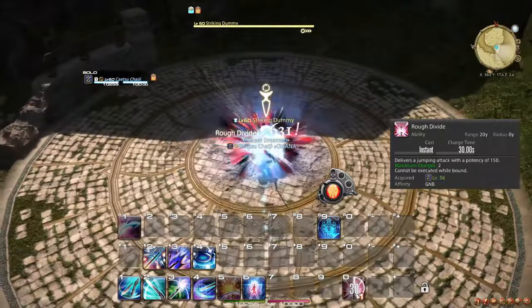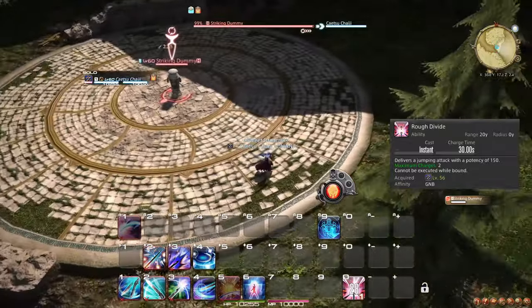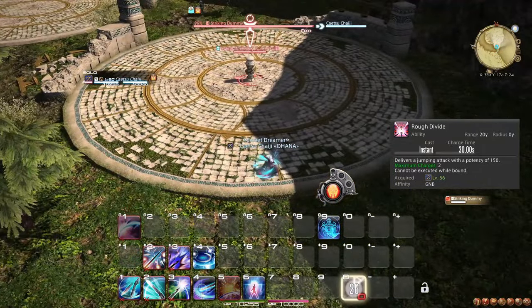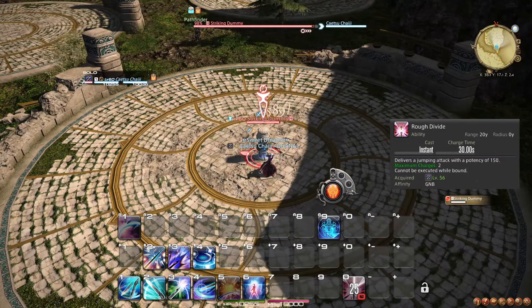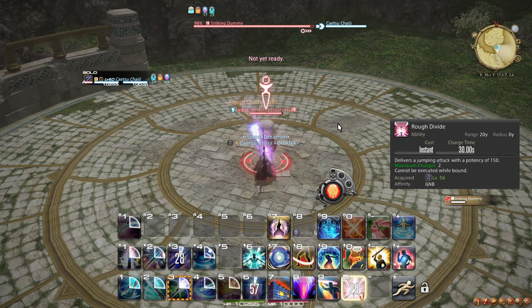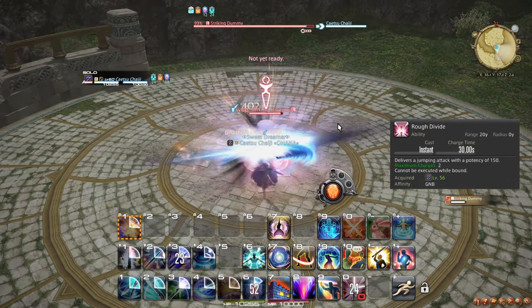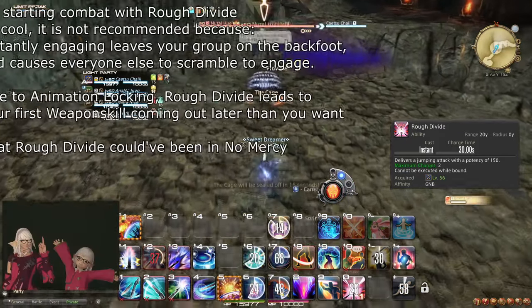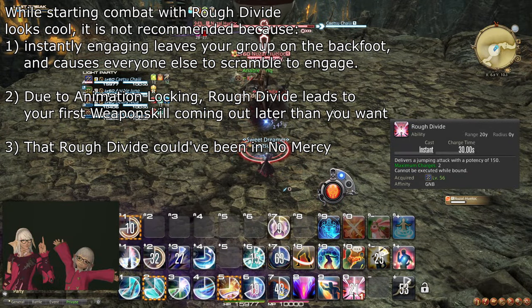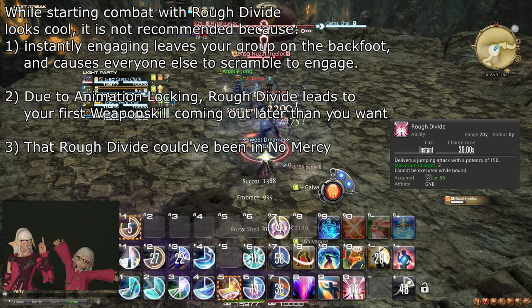Rough Divide is another ability attack which can hold up to two uses and generates one every 30 seconds, leading to two charges per minute. Given that Rough Divide is a gap-closing attack, you should prioritize keeping them for this purpose if you need movement. If you don't need it, you can save both and use them together during No Mercy for a slight damage boost, making sure to weave them between your weapon skills. Generally, I do not recommend using Rough Divide to initiate a fight, as running up to the enemies and using a weapon skill tends to be more effective in most situations, also considering coordination with your party.